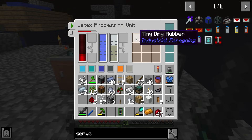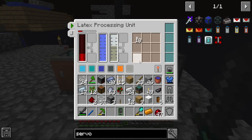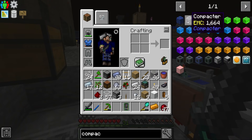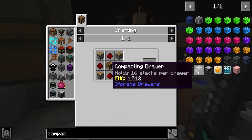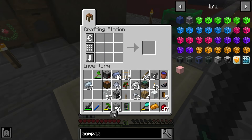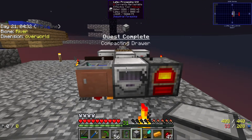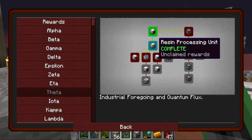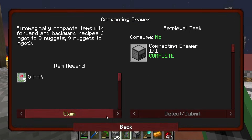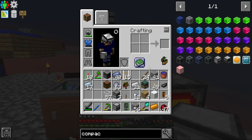Now we should be getting tiny dry rubber - sweet! That is absolutely awesome. Nine of these makes one dry rubber, one dry rubber is one plastic. Now we could of course automate the next process of crafting these together. A lot of you guys have been telling me to use these compactor things because they don't take power when crafting, but I think I can just use a compacting drawer. Oh wow, that's another quest - hey buddy! We're gonna get a legendary bag today, dudes!